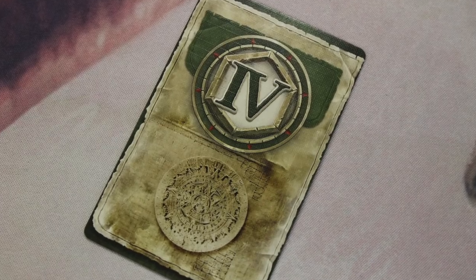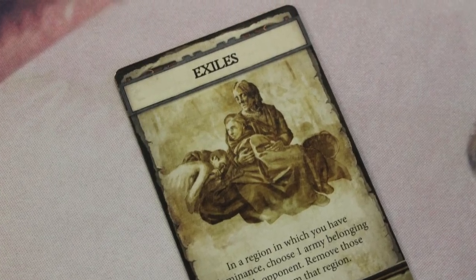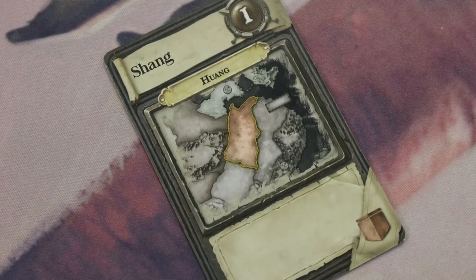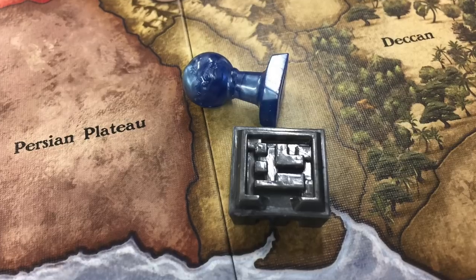You'll also have event cards. Sometimes event cards give you combat bonuses, or let you take a region without combat, or other fun and interesting things. You may also have a kingdom card, which you play before your empire card — it's like a little mini empire that may be somewhere else completely on the board, giving you a main empire and a smaller kingdom elsewhere.